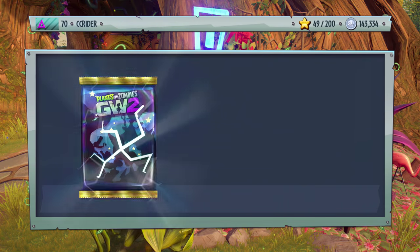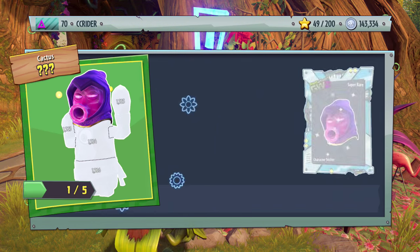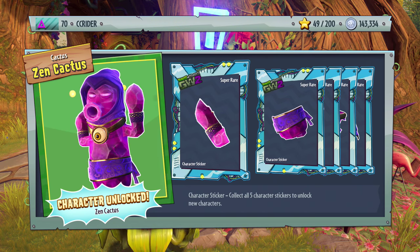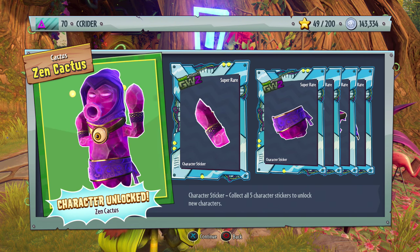Finally, one more Phenomenal Character Pack — we're at 143,000 coins and we've done a great job spending it. We get the Zen Cactus! If there's any one I wanted, it was at least the Zen Cactus — the coolest looking cactus that has ever existed, and it plays really fun too.